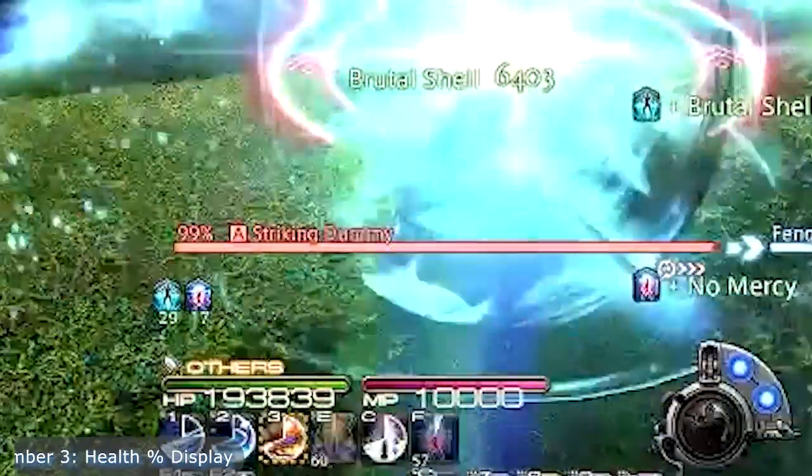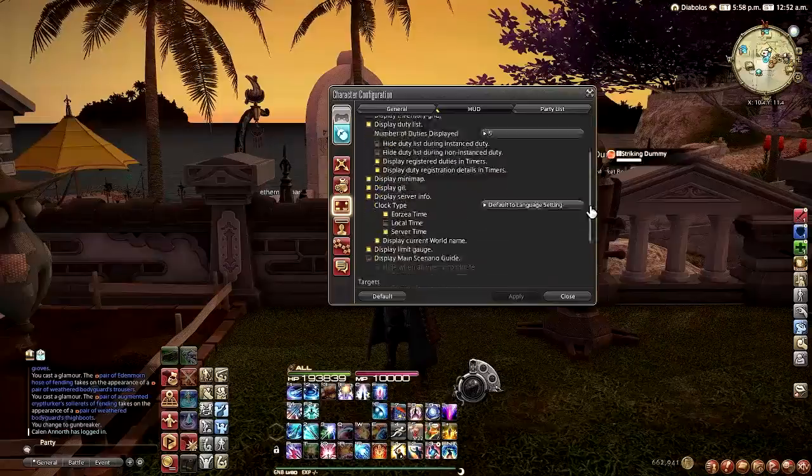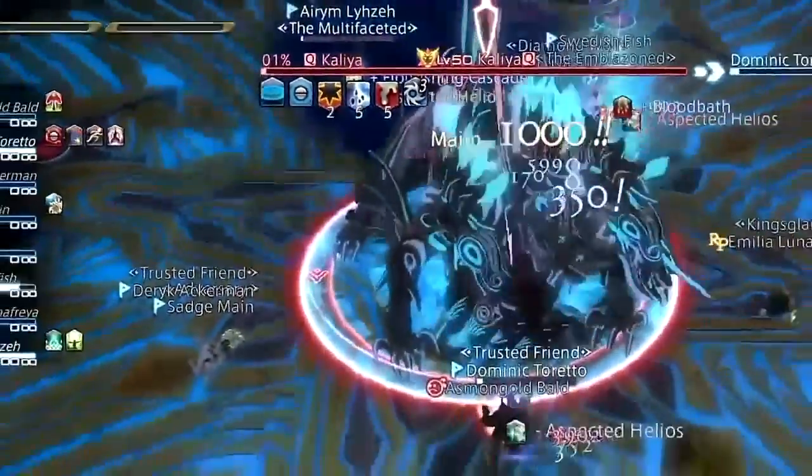Number 3: Health Display. I don't know why I didn't have this from the beginning, but the sooner you have this enabled, the sooner you can rage when you see your party almost kill the boss when you fail to make a GCD strike.